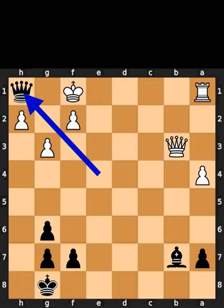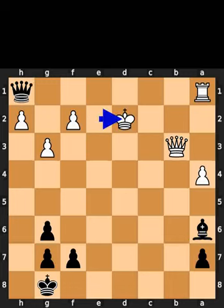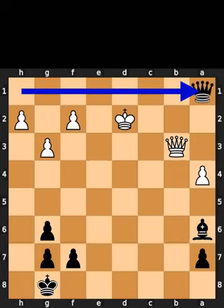Black plays queen to h1, check. White plays king to e2. Black plays bishop to a6, check. White plays king to d2. Black takes the rook on a1 using the queen.